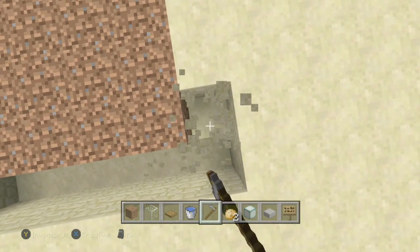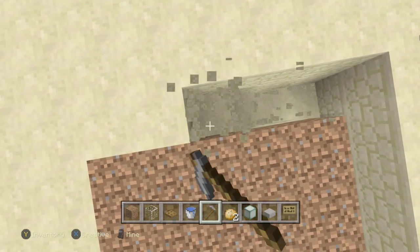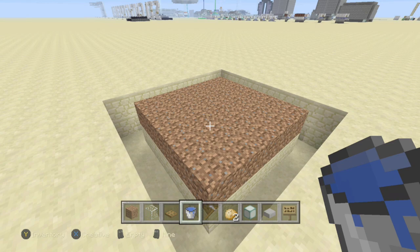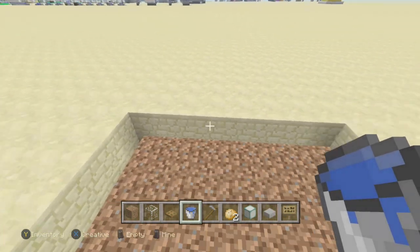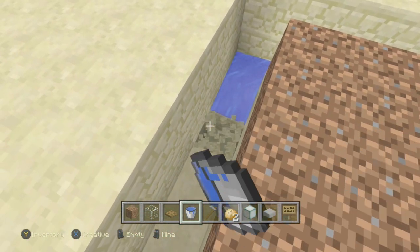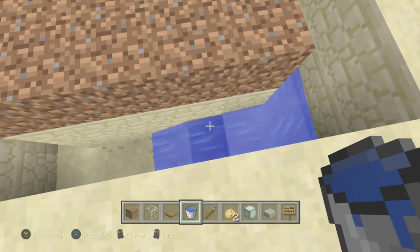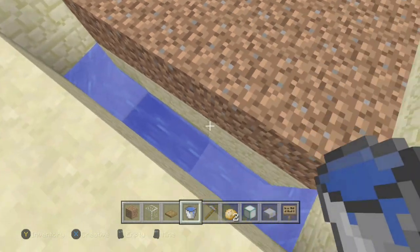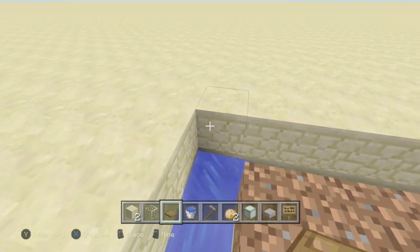Now dig down a two-deep trench going all the way around the five by five — this is what collects your baby villagers. Decide where you want your villagers stored. In that corner, place a water source, and once it reaches the far edge, remove those blocks and place sources there so babies flush to that corner.